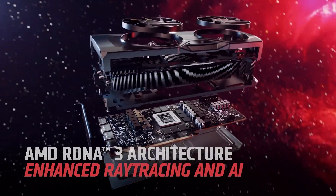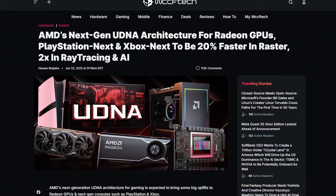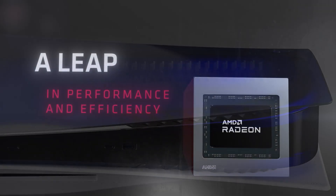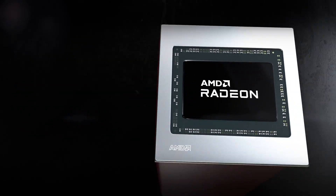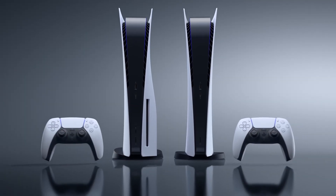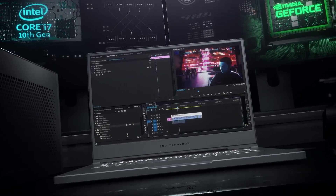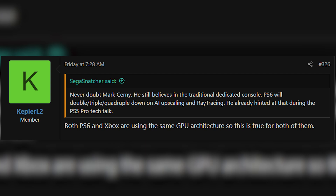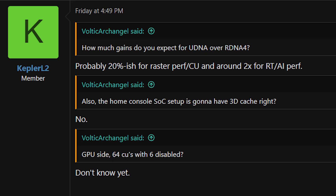Next, we have AMD's UDNA architecture, reportedly the one that will power next-gen gaming consoles such as the PlayStation 6 and Xbox. AMD's UDNA basically combines both CDNA and RDNA architectures on a single chip, taking care of both gaming and professional workloads. This was reported by Kepler L2, a well-known leaker with accurate leaks. He says both PS6 and next-gen Xbox will use the same GPU architecture, and one can expect around 20% performance uplift in rasterization per compute unit compared to RDNA 4.